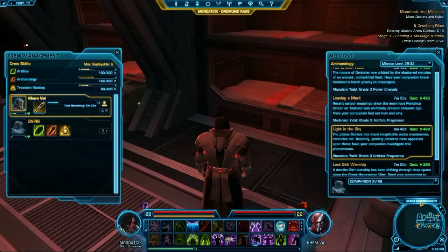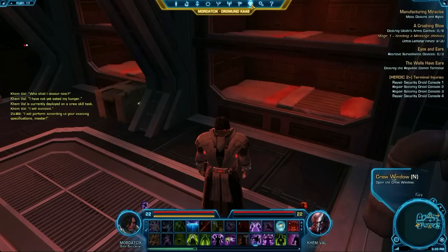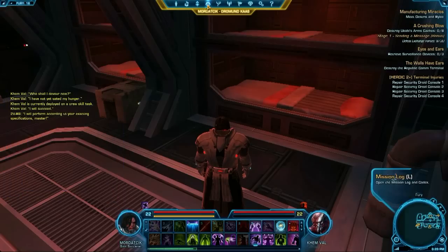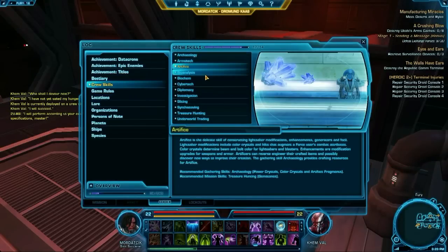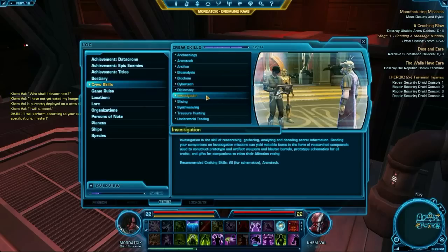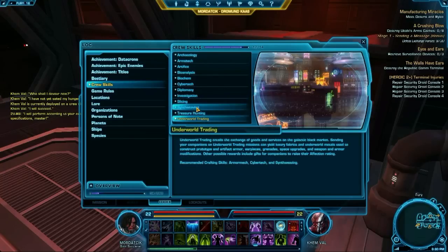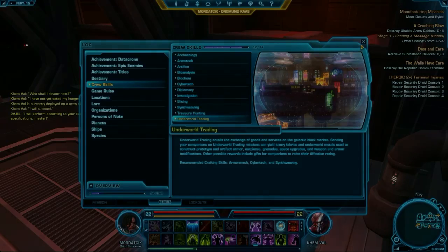The restrictions on crew skills seem to be limited to the number of crew members you have — I have two right now. It's three total crew skills, and only one can be a crafting item-production type crew skill. The thing about item production crew skills is you can queue multiple jobs, so you can make multiple items without constantly checking back with your crew member. The codex entry describes each type of crew skill, what they're used for, and which gathering skills complement which crafting skills.